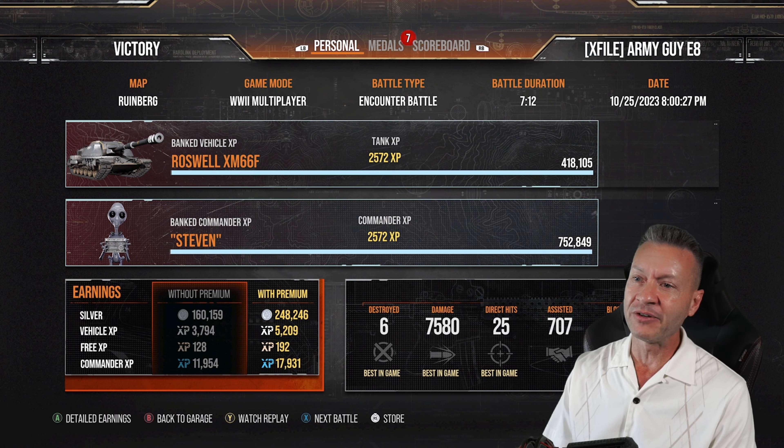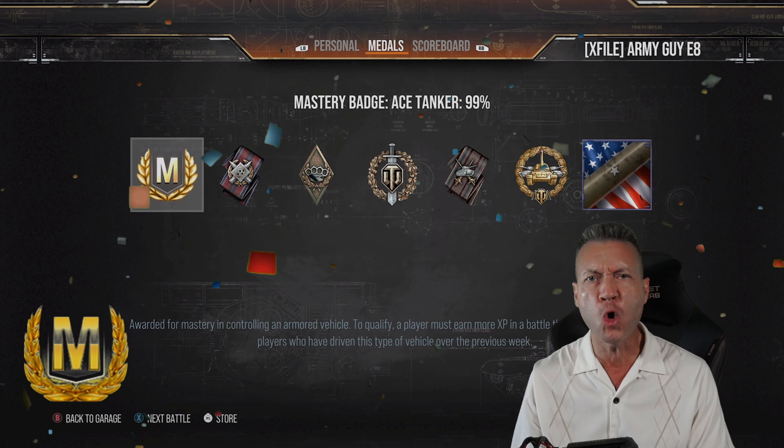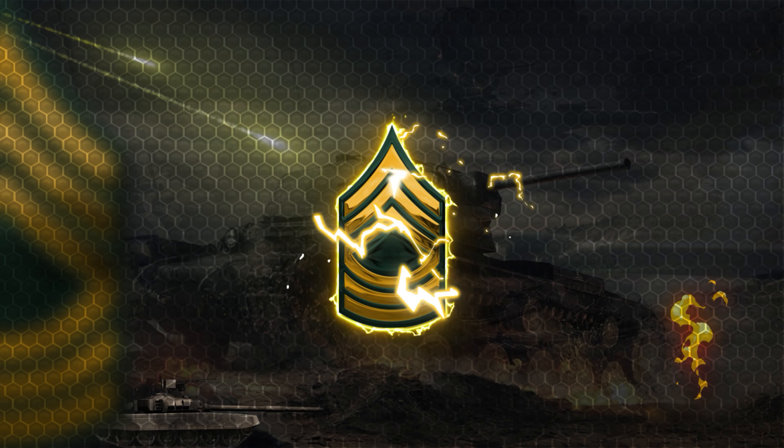Combined damage 8,300 — boom! Finally! 230 battles and we finally got the ace tanker on the Roswell XM-66 Foxtrot.